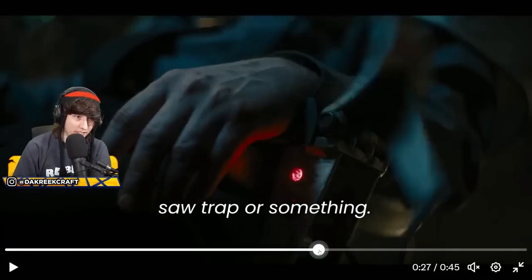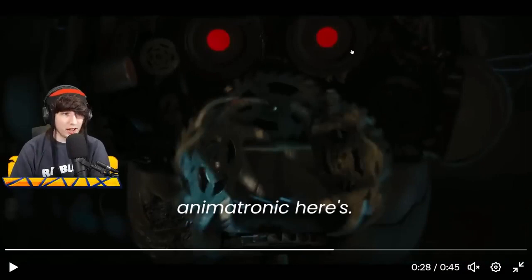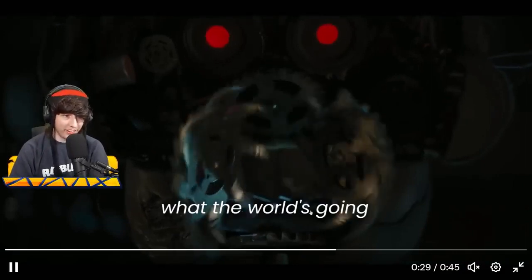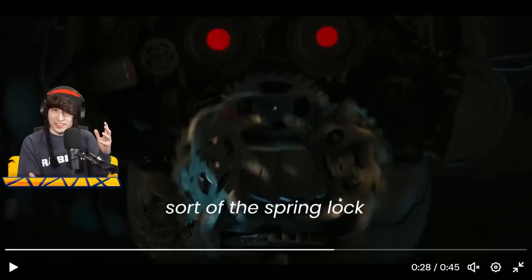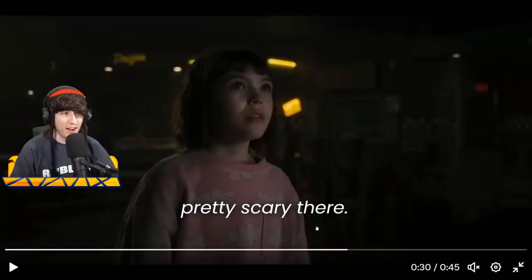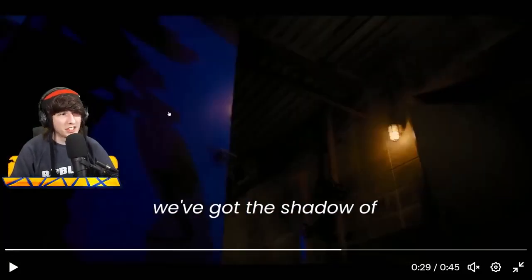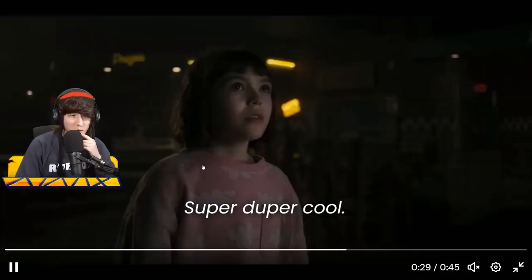I'm not sure what this is. This looks like some sort of saw trap or something — he's locked in this chair. And then this looks like an endoskeleton of an animatronic. Here's obviously the eyes, but why is there like saws? Could this be like some sort of spring lock mechanism? Maybe — I actually don't know. That looks pretty scary. And then of course we've got the shadow of Foxy coming off of Pirate's Cove. Super duper cool, I love it.